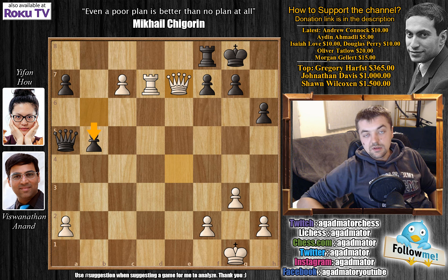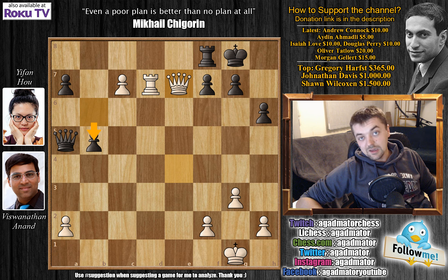Two more rounds to go until the end of the Tata Steel Chess tournament. While I was making this video, I saw that Giri drew his game and Carlsen drew his game against Mamedyarov. So all three of them are now on seven and a half points sharing first place. Anand, after winning this game against Yifan, is on seven points — only half a point behind the leaders. Interestingly, Giri said after drawing against Caruana that if there's a tiebreak, Magnus Carlsen will most likely win it, as Carlsen hasn't lost a tiebreak since some tournament in 2006.